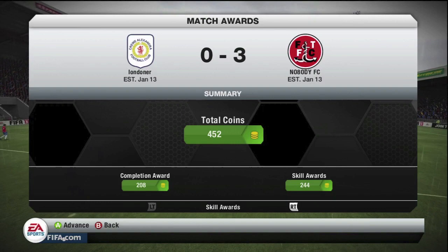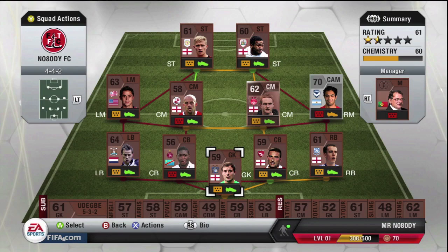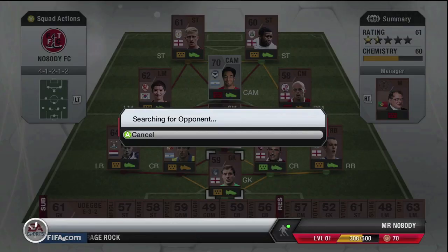I did want to get into a bit of trading to show you how to make my first few coins. I did switch to the 4-1-2-1-2 simply because I did want Flores to be in his preferred position. Obviously he is the highest-rated player in the squad — he is silver — and he is a centre-attacking mid. With that 4-4-2, I wasn't being able to use him effectively in his position.